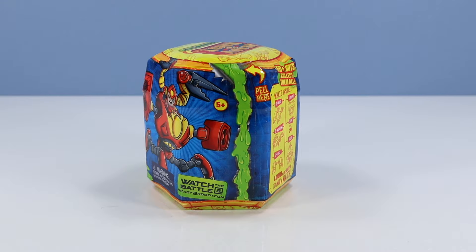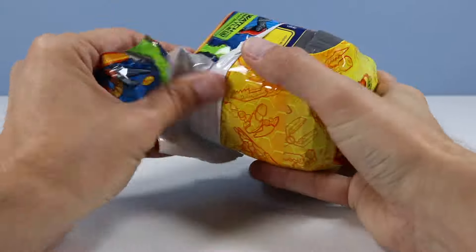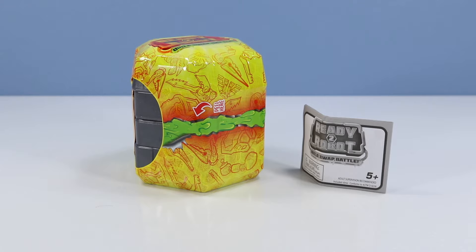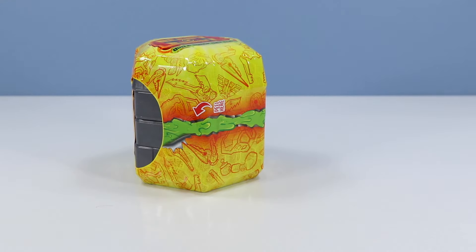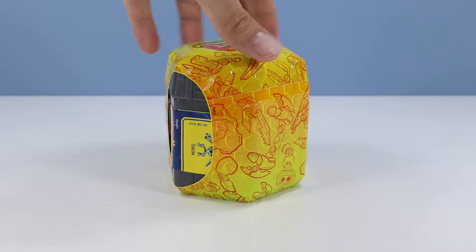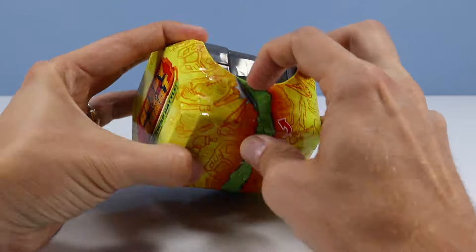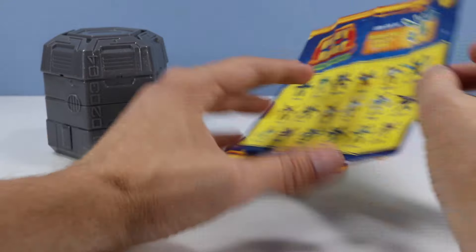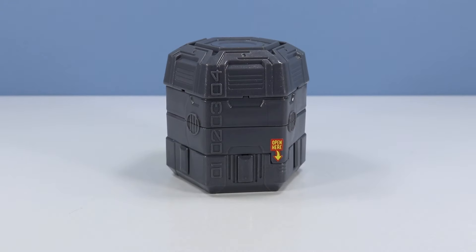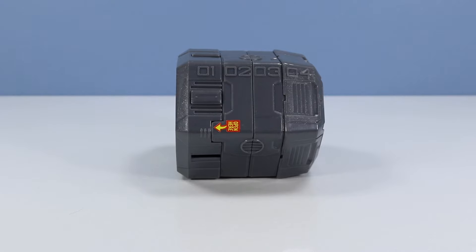Time to open up the first pack. Peel here, it says. The first containment is away. Looks like we have a guide — instructions. Everything we should need to know, and we can see inside the package too. Looks like we have a character guide, bots to collect. Numbered chambers with the first one starting on the bottom — 0-1, 0-2, 0-3, and 0-4. Let's get on 0-1.